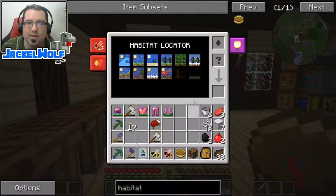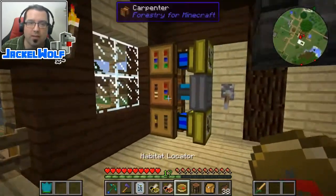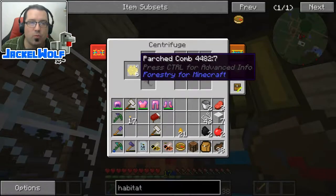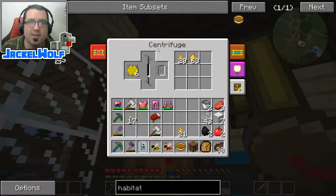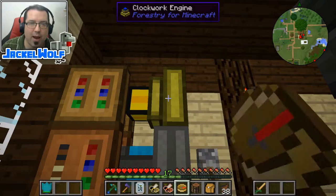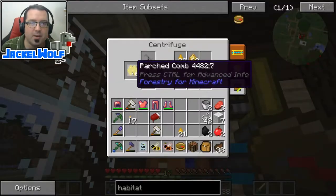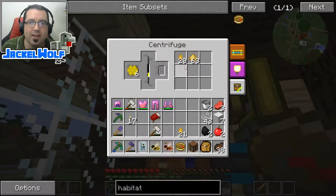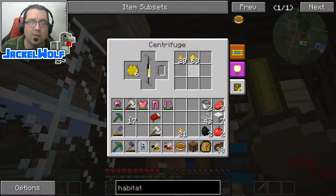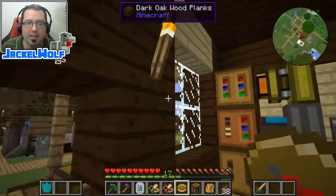Now before we can use this habitat locator, we're going to need to power it up with something very specific — honey drops. We get honey drops from running certain combs into the centrifuge, and as you can see, I've got mine hooked up to the clockwork engine. I'm just going to power it back up again and it will start spinning the comb around, producing things like honey drops and beeswax, as well as a few other things we're going to need later on. But for right now, we just need a bunch of honey drops.